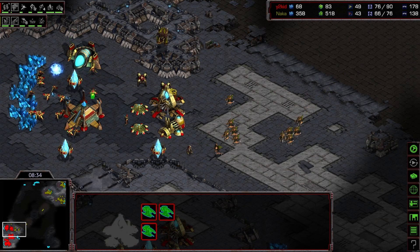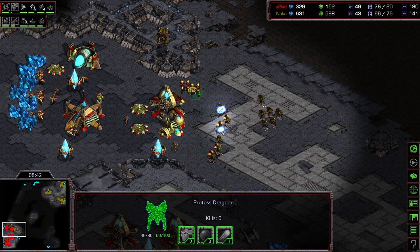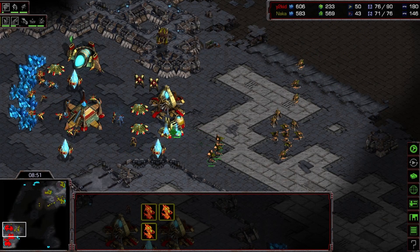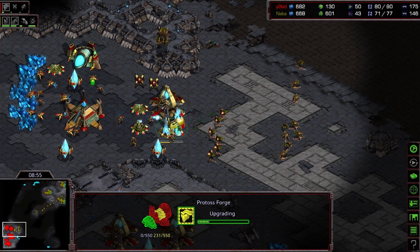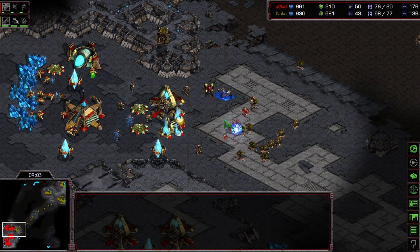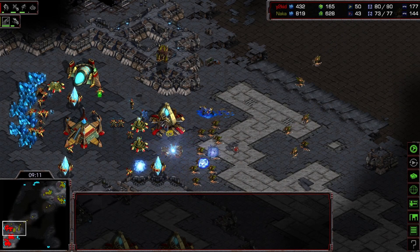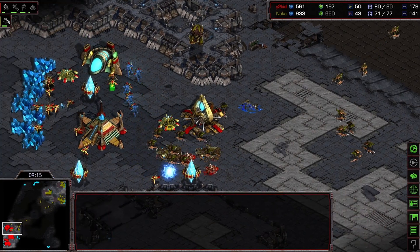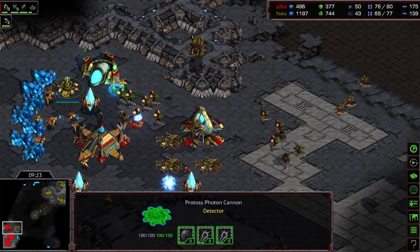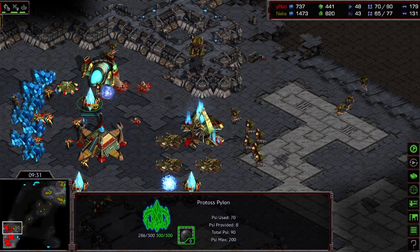Immediately pulled a lot of the army back as soon as he sees the high templar. Oh, baits out of the storm — zealots just going to eat it. This is bold — all Y2Kid has to do is hit the storm button. Oh, we are deep in the base though and we are not storming — none of these guys have energy. This guy's got energy — hello! Finally, and we kill a couple of our own probes. What a hero of the people.